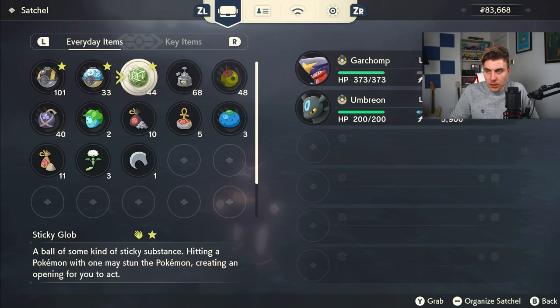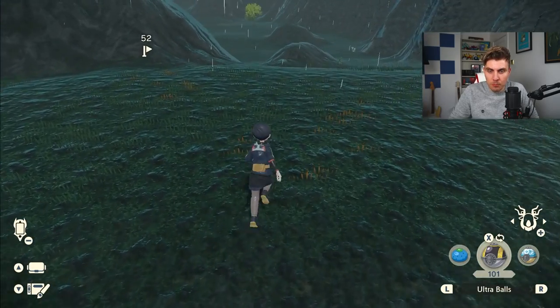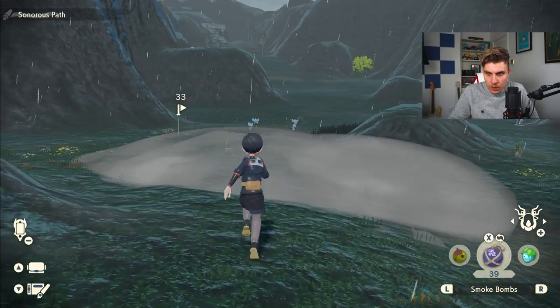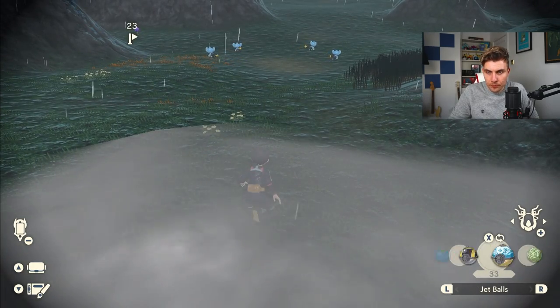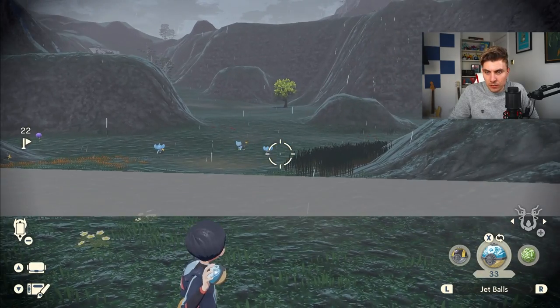Once you've got your save down, make your way over to the area where the outbreak is. You'll want all your useful items: stealth spray, smoke bombs, sticky globs, ultra balls, and jet balls — those are your staples for most hunts. Approach the outbreak and for the first time, we're just going to catch all the Pokémon. That is all we're going to do.